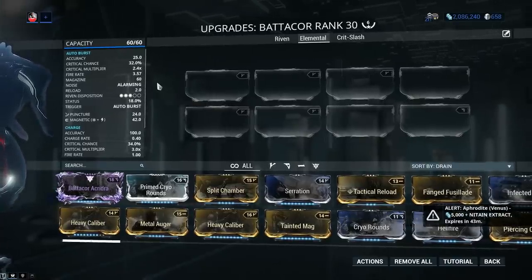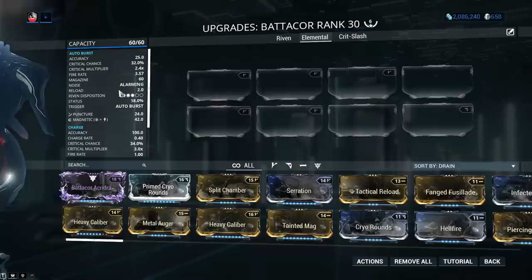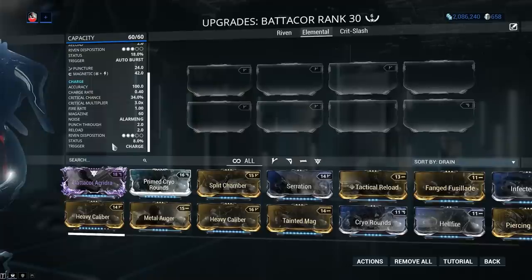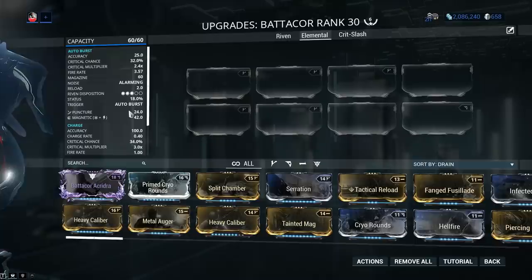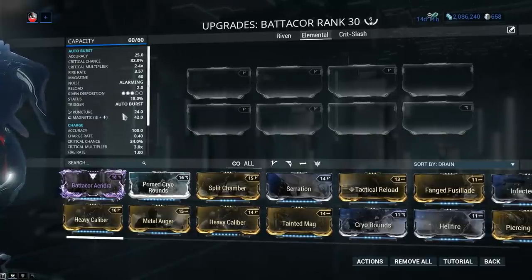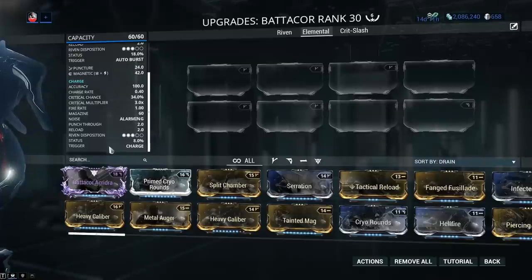The magazine size is 60 but effectively 30 since we will be firing two projectiles at a time. Reload is 2.0 seconds which is pretty solid, and a riven disposition of 3 out of 5 — the default riven disposition the developer awards any brand new weapon. As for status chance, you got 18% in primary fire mode and secondary only 8%, but this one hits like a truck. The trigger is automatic burst so you simply keep it pressed down. The default damage is puncture, which helps with heavily armored targets, and magnetic which nukes down shields. The charge mode's damage is pure radiation, and the charge rate is 0.4 seconds and this one is automatic, like you have on the Ferrox.